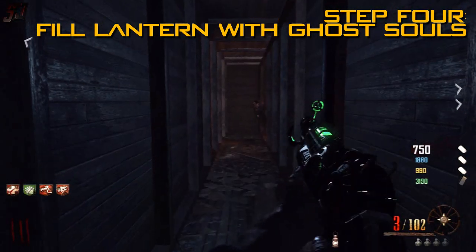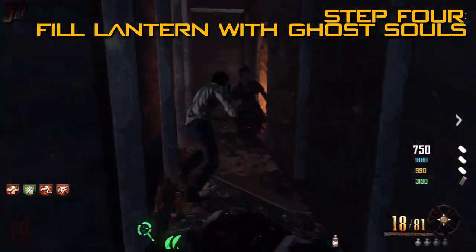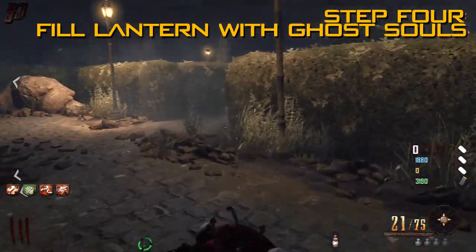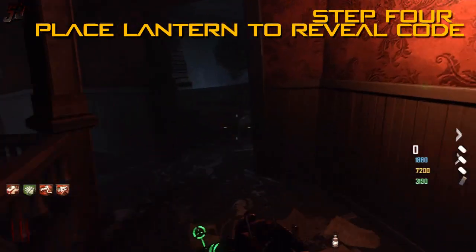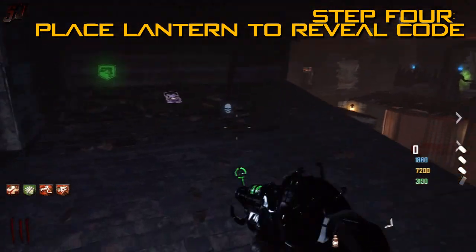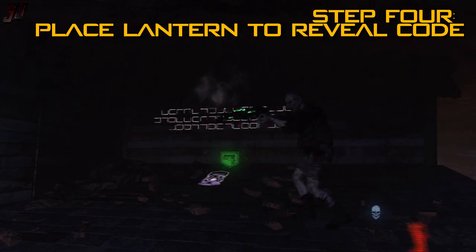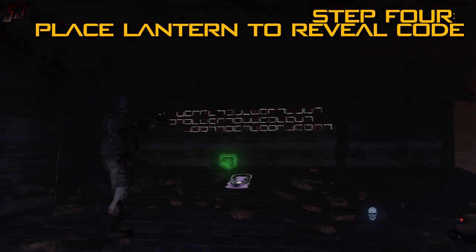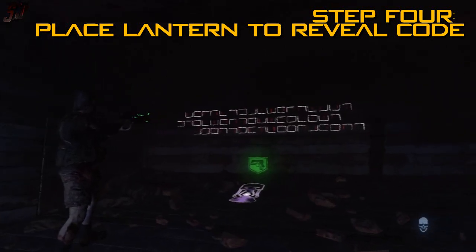Once you have filled the lantern with ghost souls, place it on top of the gunsmith roof opposite the saloon area. You can jump across from the top of the saloon balcony, or go around the other way. Place the lantern on the lantern icon and it will shine its light to reveal a code on the wall above it. That code is a Rosicrucian cipher. There are five signs located in the mine area above the saloon, and you only need three of these from the code to melee.